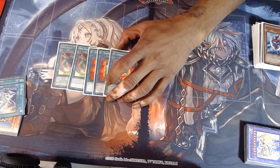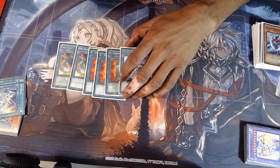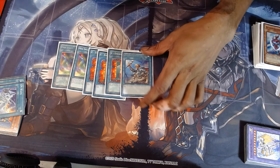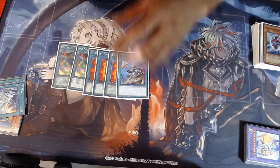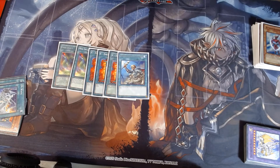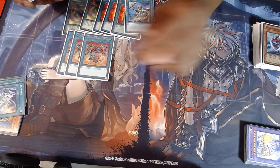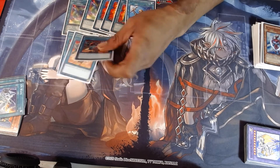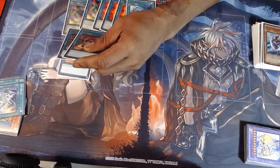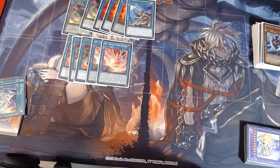Running two Neo-Spacian monsters, three E-Call — honestly I could see E-Call dropping to two, hopefully on the ban list, because we'd like to have ROTA at two again for all the warrior decks playing with one. Running three Convert Contact, which is why I have a high level of Neo-Spacian monsters. I feel like summoning Cross Porter in main phase two makes me want to get this off in main phase one instead.